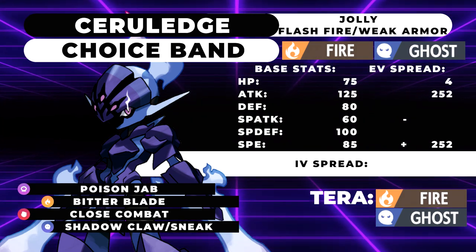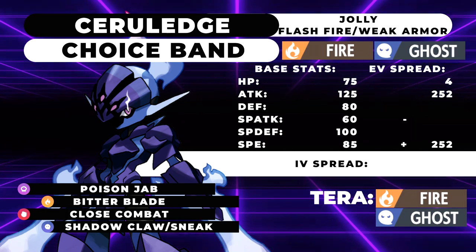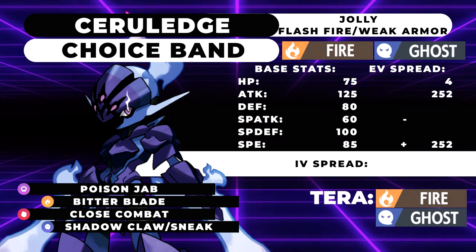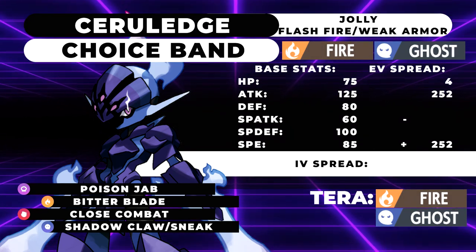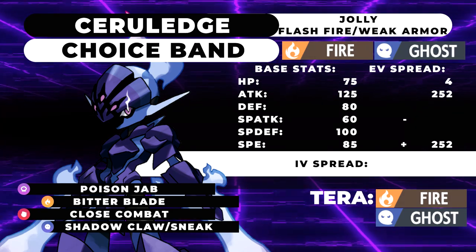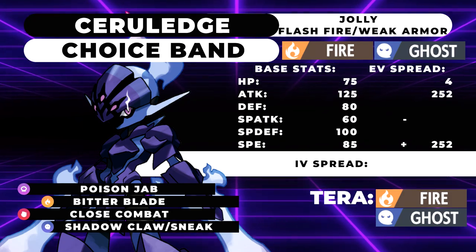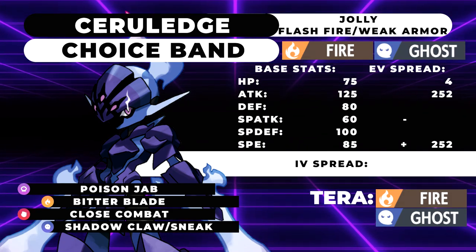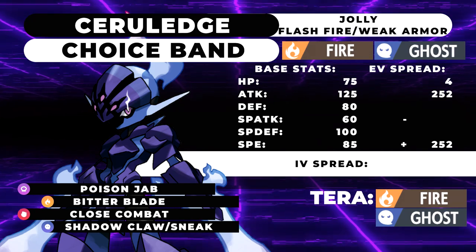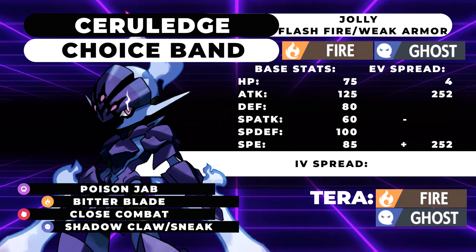Finally, the Fun moveset. This thing is not too fun — when I talk about a fun Pokemon, I mean Pokemon with branching paths of how you can use it, but this thing has essentially one way to use it. So my fun moveset is literally just a Choice Band set. This thing has a lot of really decent physical moves at its disposal — obviously Bitter Blade and Shadow Claw or Shadow Sneak depending on preference, Close Combat to hit opposing Rock types and Dark types, and Poison Jab to beat Fairy Pokemon. It also has moves like Psycho Cut and Terra Blast if you want to change its type. The coverage is just out of this world.